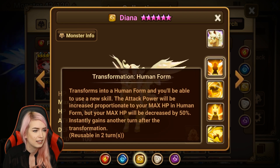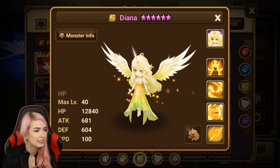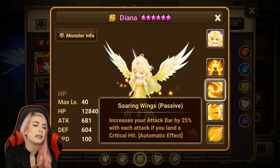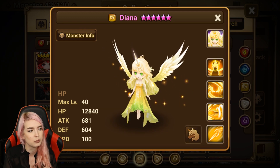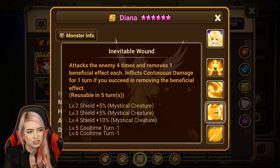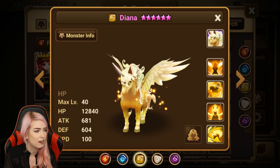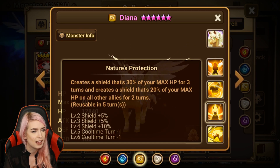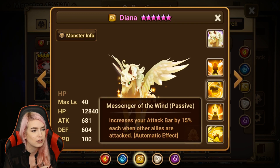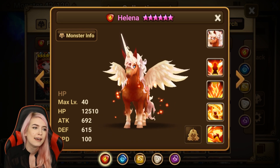And looking at the wind one, Diana — we know her use, right? She's really good. Increases your attack bar by 15% when other allies are attacked, and by 25% each time you land a critical. She also has that Soaring Wings passive. She attacks the enemy four times, removes a beneficial effect, inflicts continuous damage, stuns for 25%, and has a shield. Overall her use is just way better than the fire Helena. Helena needs a buff.